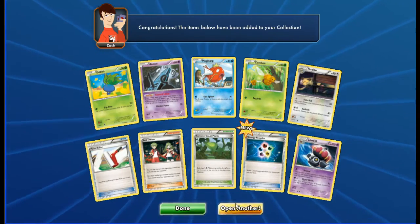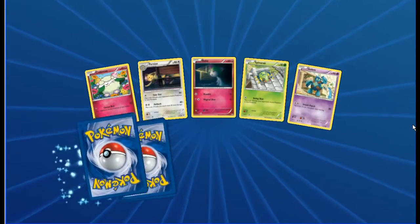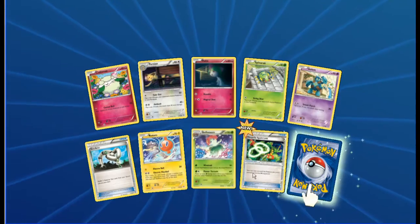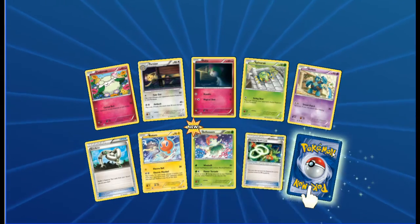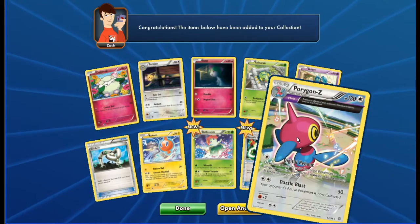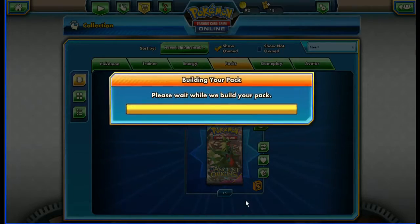I don't know whether to call the trainer cards reverse hollows or just hollow. Cottonee, Persian, Ralts, Spinarak, Golett, Eco Arm, Rotom - looking cool - Sceptile hollow, and Porygon-Z Ancient Trades hollow.